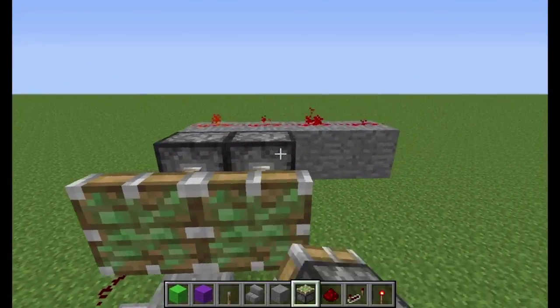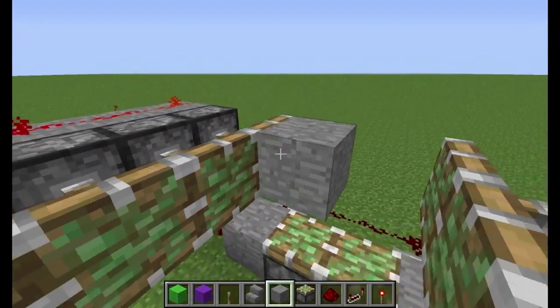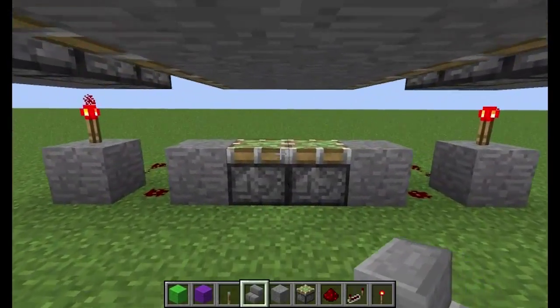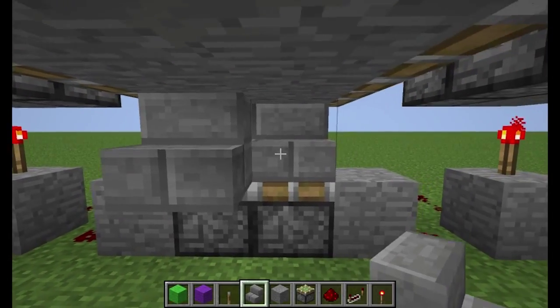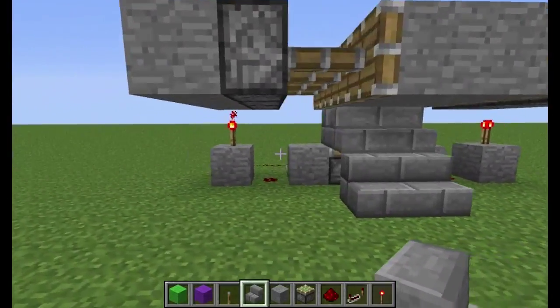Now, place pistons like this and like that. And then give these pistons their blocks like so. Come down here, place some stairs. And then on the same level of those, place another set of stairs. And then right down here, two more stairs, like that.